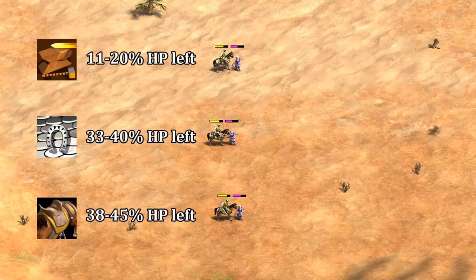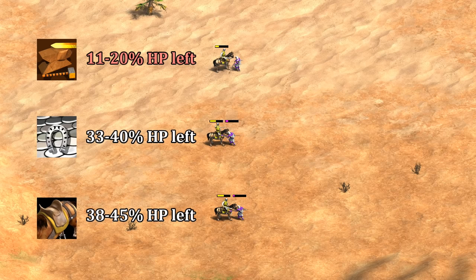For completeness, what about eagle scouts? Staying true to the pattern, bloodlines and armor upgrades for scouts do the best, and the attack upgrade is significantly worse. But what if you're up against ranged units?